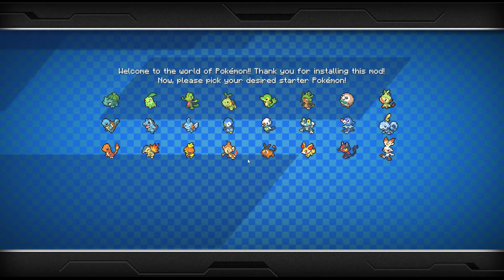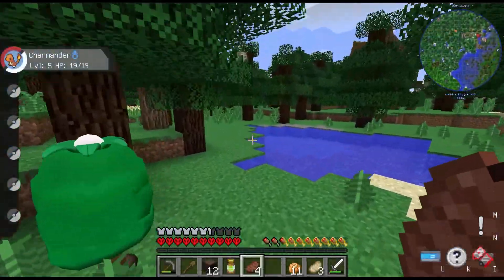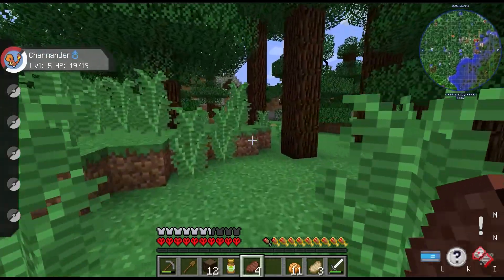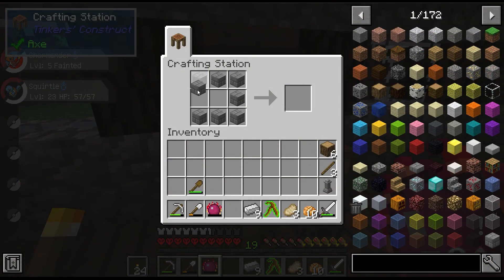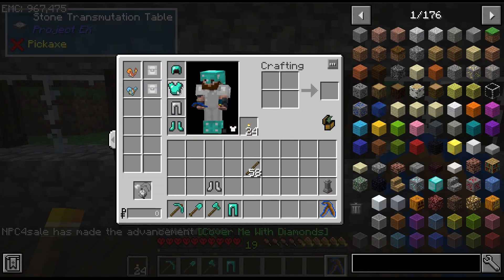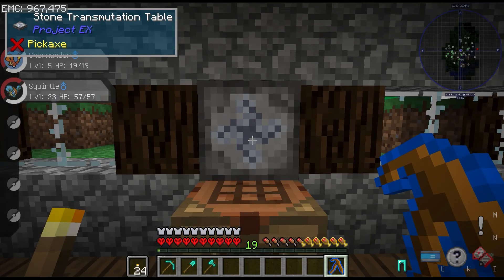The first thing we do is we pick Charmander as our starter because Gen 1 is the best! Our first task is to find a town so that we can collect some basic supplies and heal Charmander should we need to. Two of my favorite mods are in here — Project E and Project EX — so my next major goal is to set those mods up and start gathering some resources. And next thing you know, we've got full diamond gear, all the food we could want, concrete, and a little bit of an automated smelter, which is pretty cool.